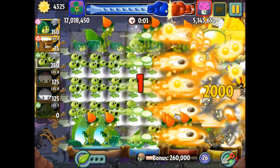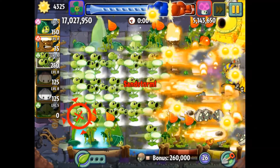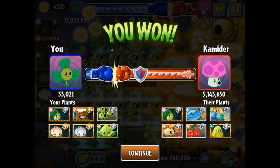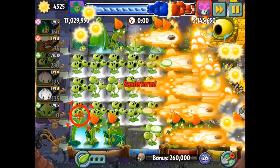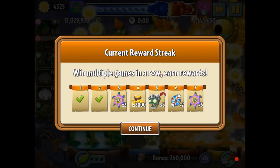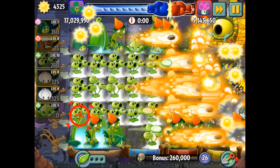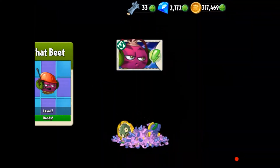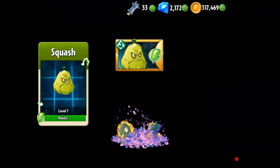Watch that bonus number on the bottom — whatever that's about — it does jump up. You have to watch it really closely because right at the end of the match it adds on to your score. There we go, I won by a little bit. I'd like to win by more, but not too bad. All right, that's it.